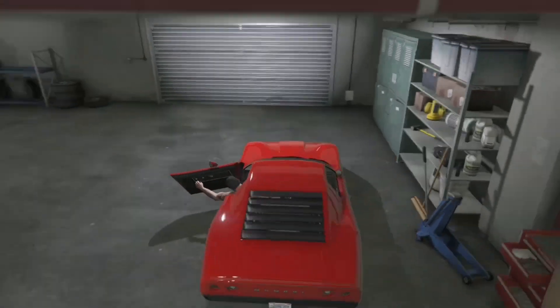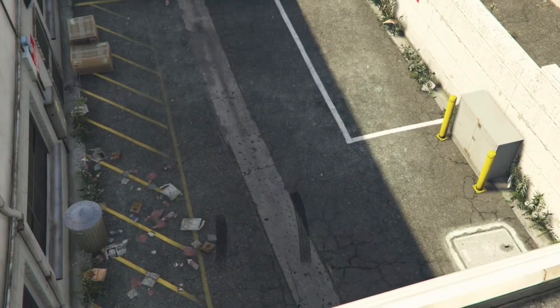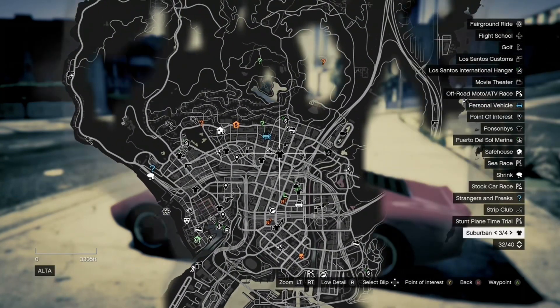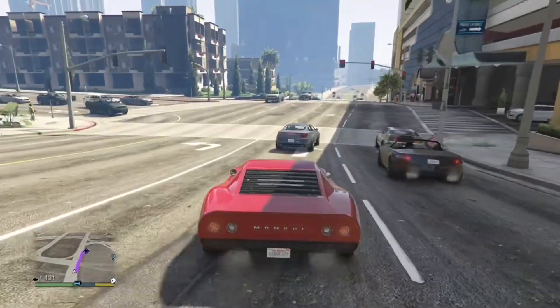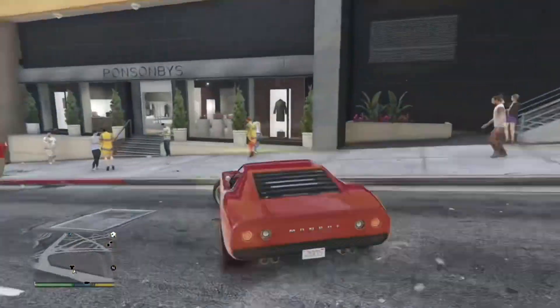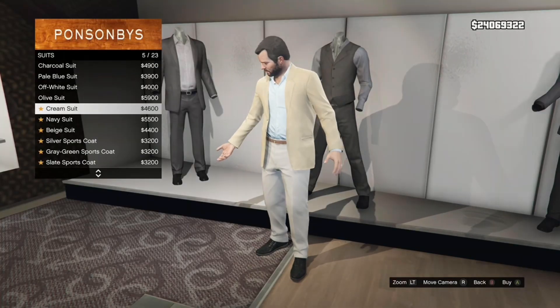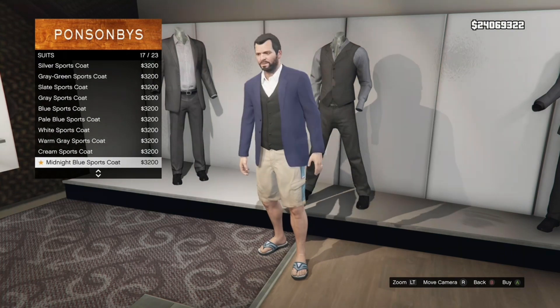Now the only stuff we have to do is fix his haircut and find a suit he would wear. Trump normally goes for a dark type of suit with a red tie, so I'm gonna go into the store and look for a darker suit and see if I can get a red tie with it. I'm not sure if you can buy ties in GTA or not, but we're gonna see.